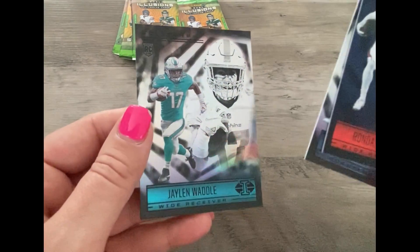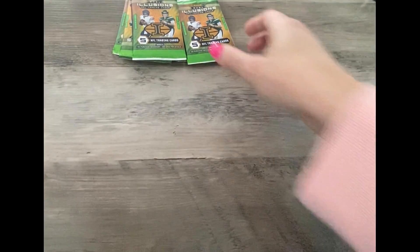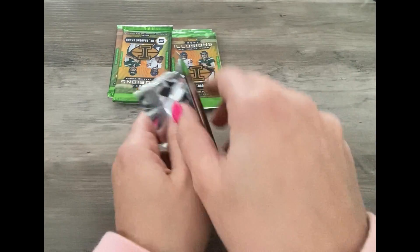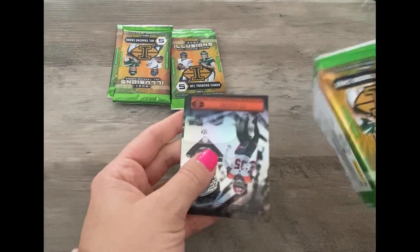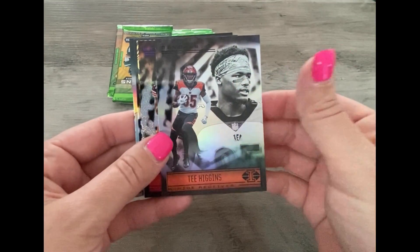Carson Wentz, Jalen Waddle — another rookie card. Probably gonna hear Miss Piper yell at us a little bit more. She's okay in there, I promise. T. Higgins.